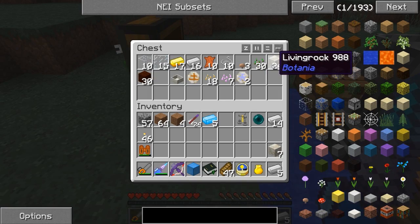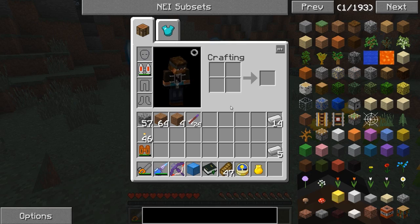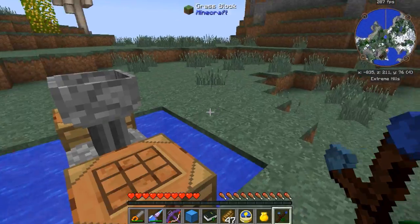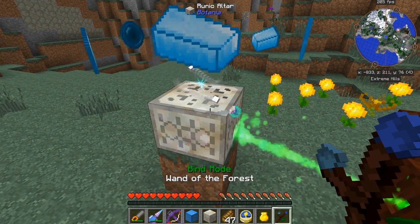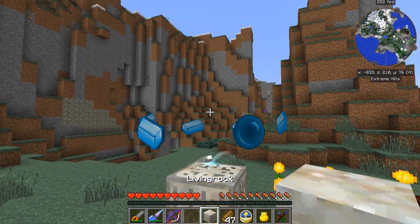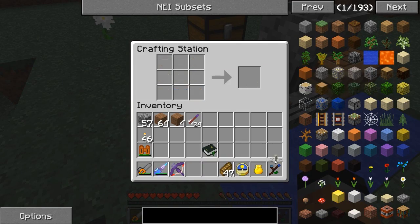I also needed Living Rock - that's what I needed. So let's get this set up: one, two, and then a Brewing Stand. Let's get our Mana Pearl, pop that on there, as well as the five Mana Steel ingots. I'm going to need my Wand of the Forest for this. It's going to get that process ready to go. Let's place our Block of Mana Steel right there - it's ready. And with the Rune of Mana, give us our Botanical Brewery. Awesome!